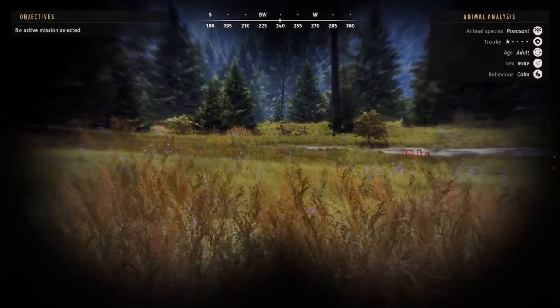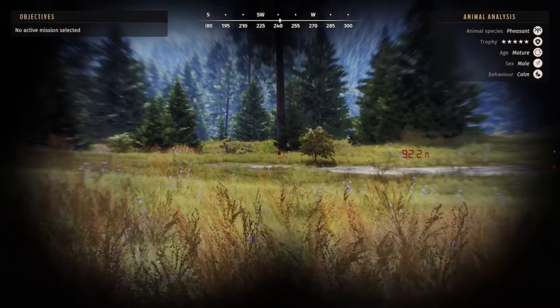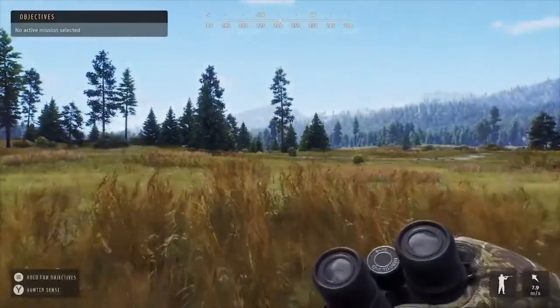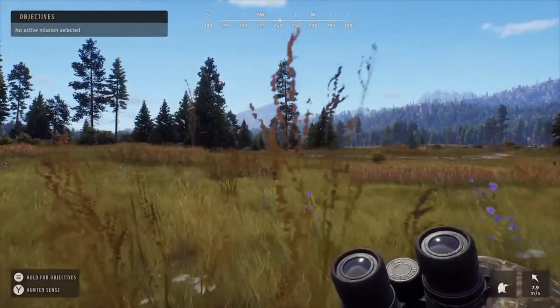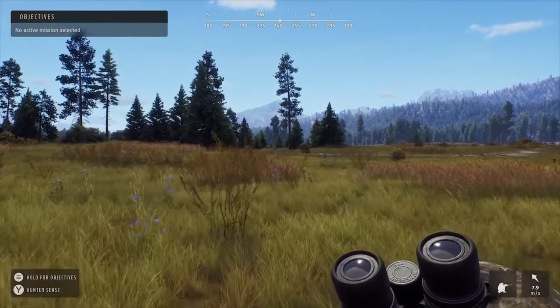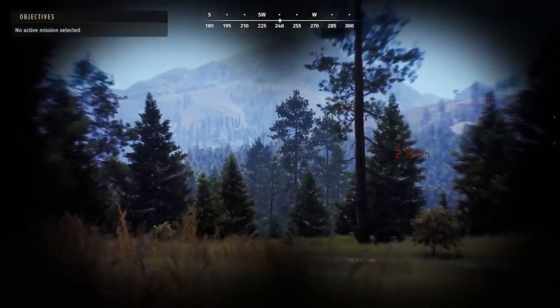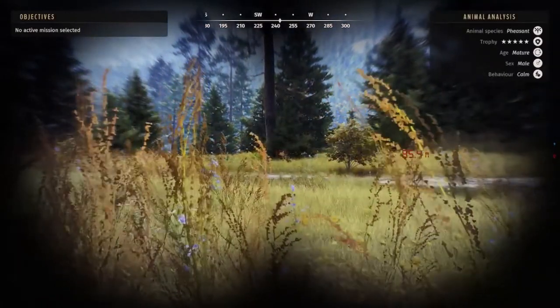I've never fired this shotgun as of yet, so shooting this pheasant will be my first time firing the shotgun. He is nice and calm in the distance. The wind's blowing a little bit in his direction — almost eight miles per hour. So I'm going to try to scoot around a little bit and see if I can come from the side and flush him out.